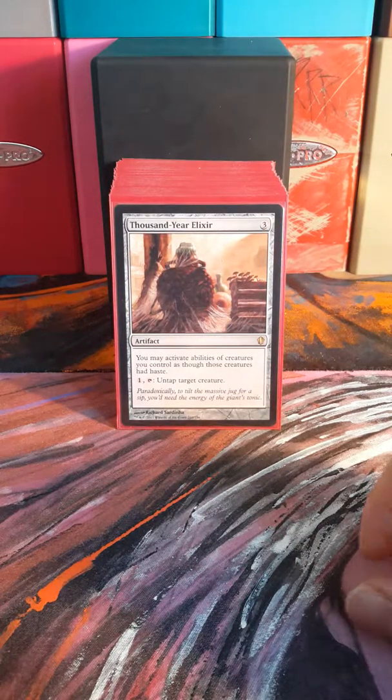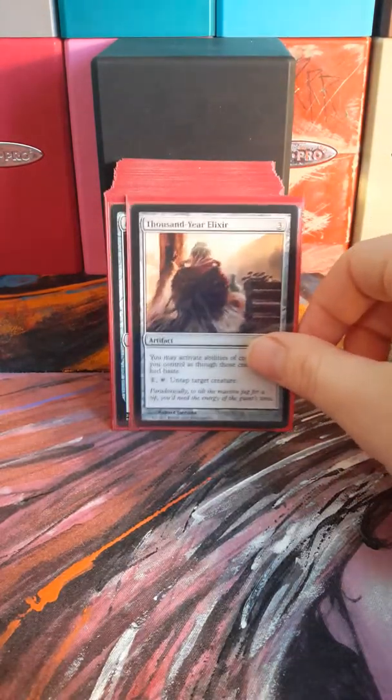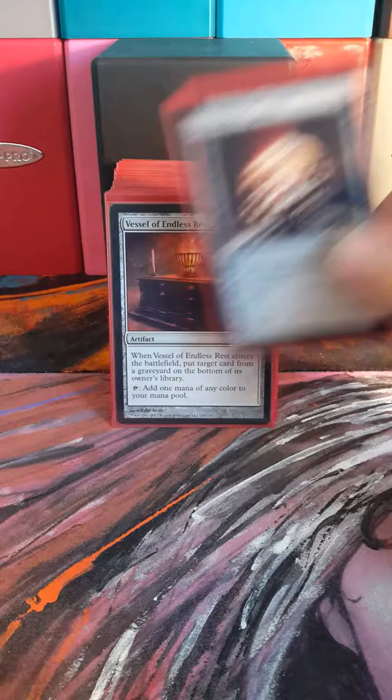Thousand Year Elixir is another way to do our commander's ability twice and have it happen as soon as he hits the battlefield. Ashnod's Altar is a way to sacrifice dragons. Commander's Sphere gives card draw and ramp.